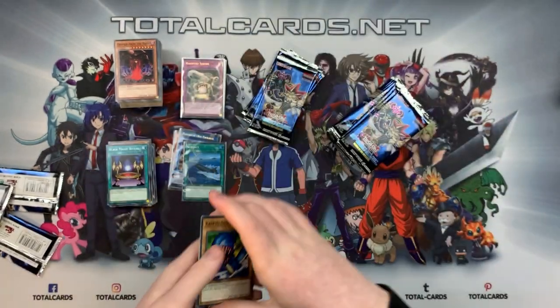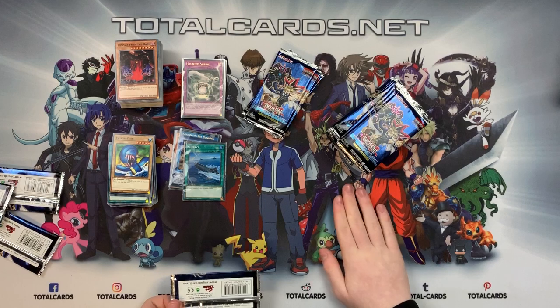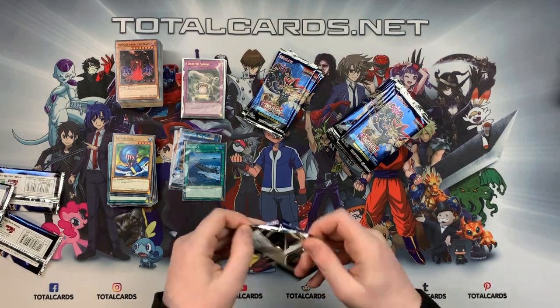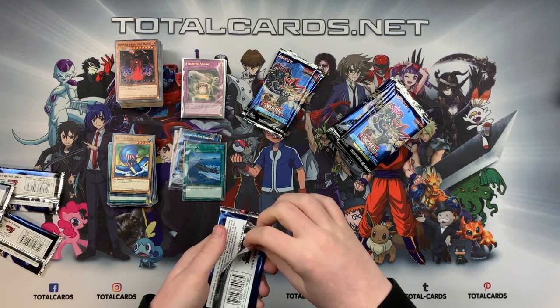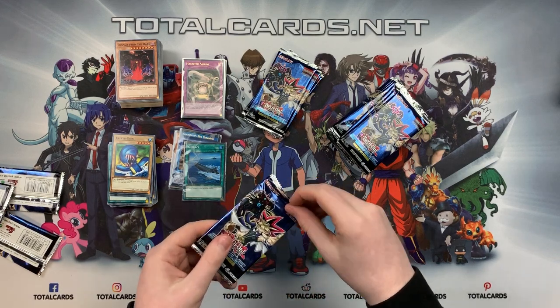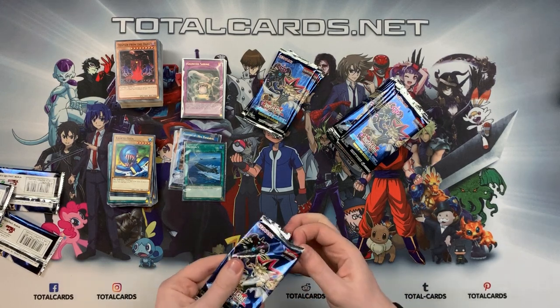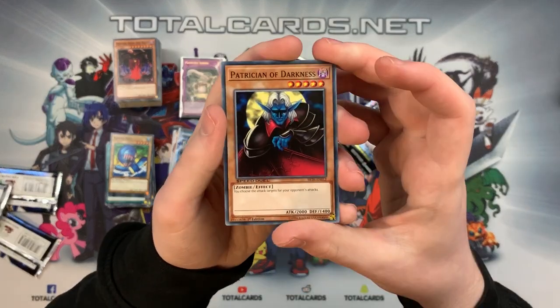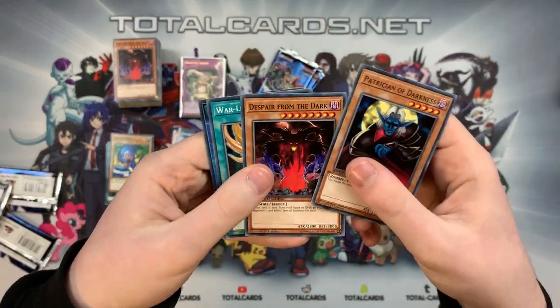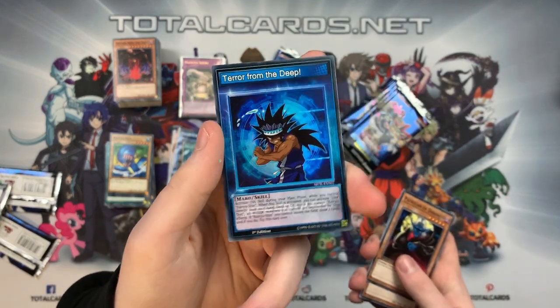We got Kairushin, Metal Armored, and Share the Pain. We need all the skill cards! Then Patrician of Darkness, Despair from the Dark, War Lion Ritual, and Terror from the Deep — another skill card! Activate during your main phase while you control Kairushin: you can activate one Umi directly from your hand, deck, or graveyard. While you control Kairushin, all water monsters you control are unaffected by trap effects.